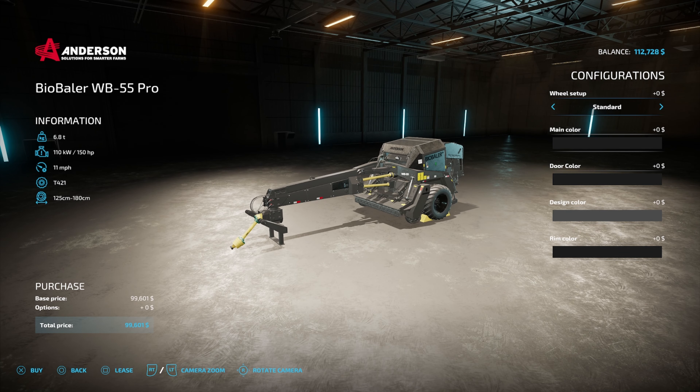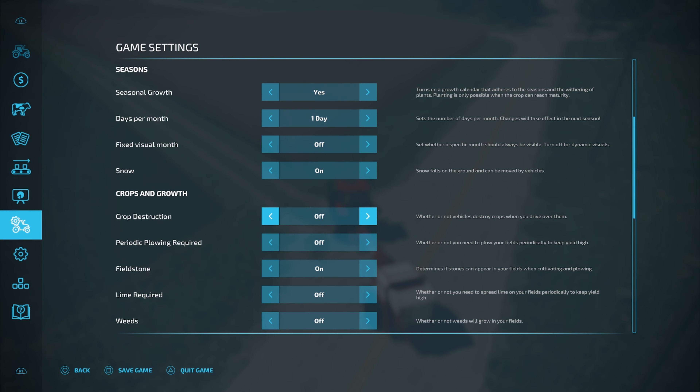Now to get the true benefit out of this bailer, you need to go ahead and go into your game settings and then turn off your crop destruction.